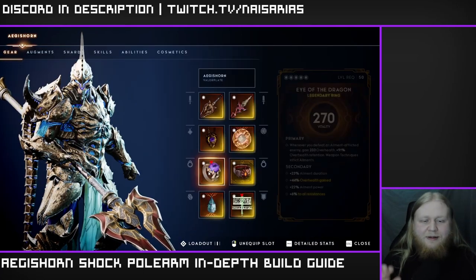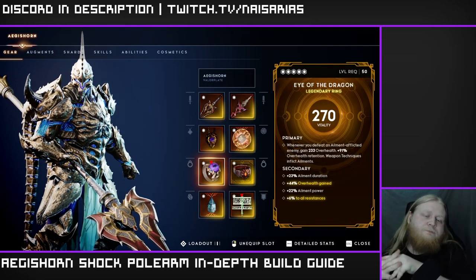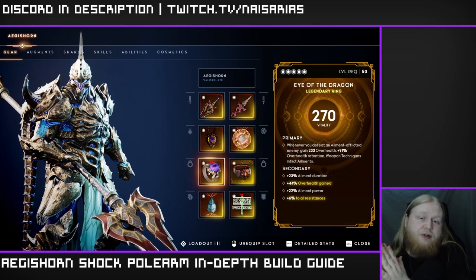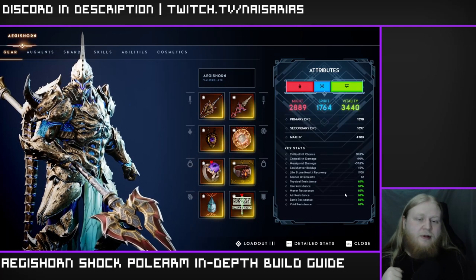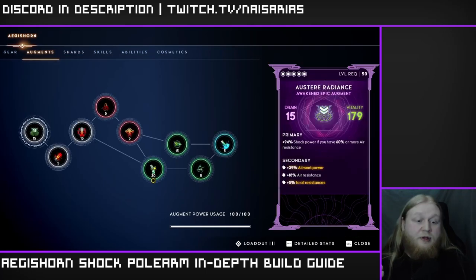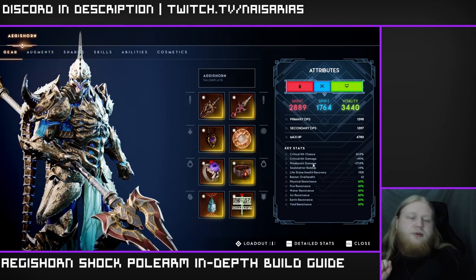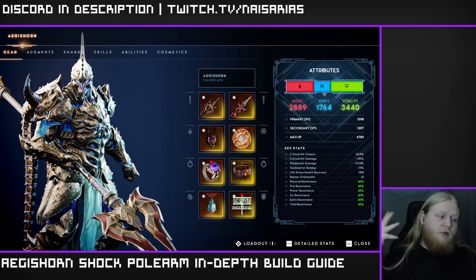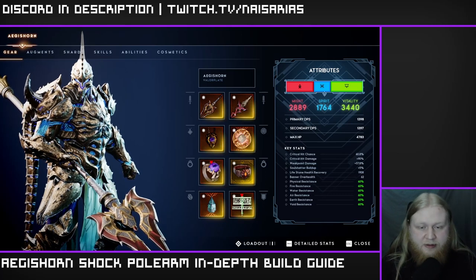Not really too many other good ring options here. You do want vitality rings for the all res. Just a quick reminder that one of the shock augments does require you to have 60 air resistance — we're going for it mainly for survivability purposes. That's pretty much it for the rings.